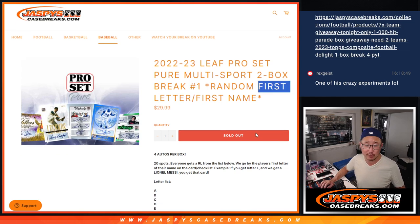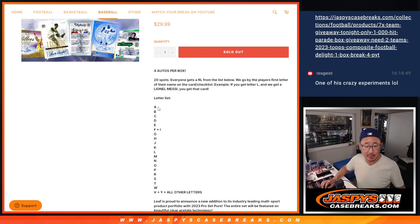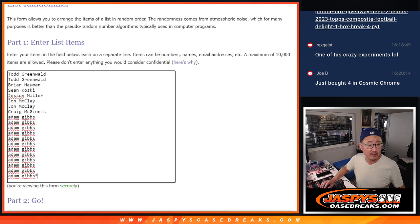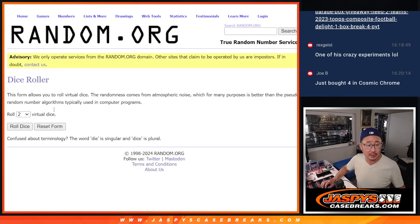We're going by the first letter of their first name. It's a 20 spot break. There are the letters and the combos as well. It's going to be some interesting stuff here. Big thanks to this group for making it happen. There are the letters right there. Let's roll it.